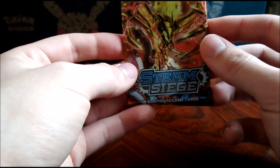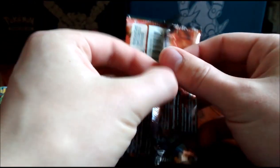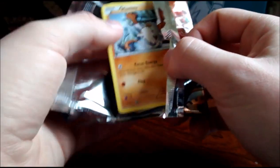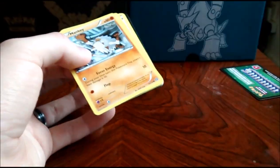We'll get straight into the next one — what is this one? Yveltal. I think they've improved these packets because I'm able to open them like this now, whereas before I wasn't able to — they would just tear. So I'm not sure: either I've got less strong, or they've improved their packets. It's one of the two.